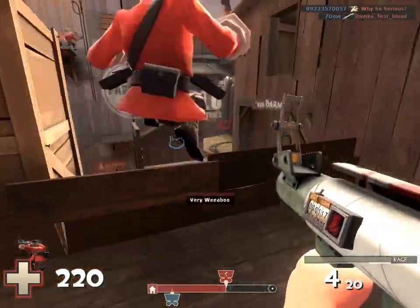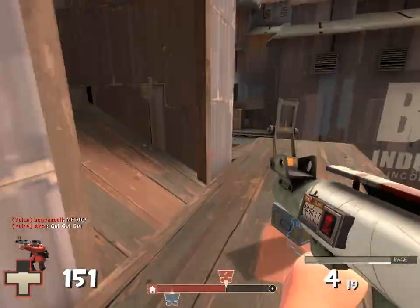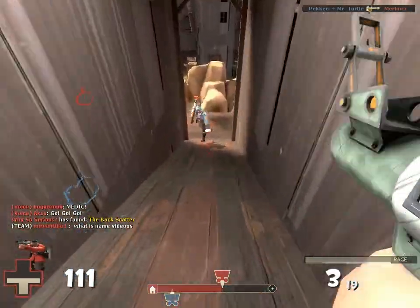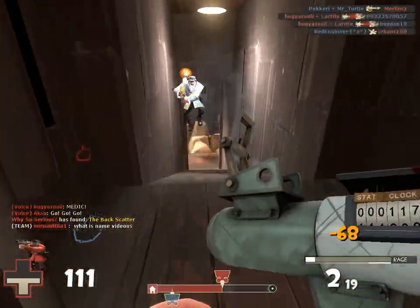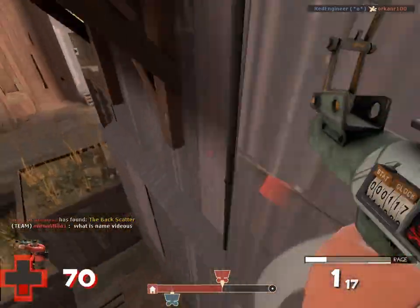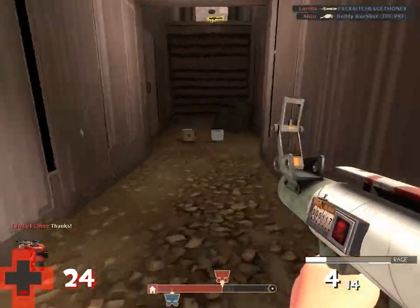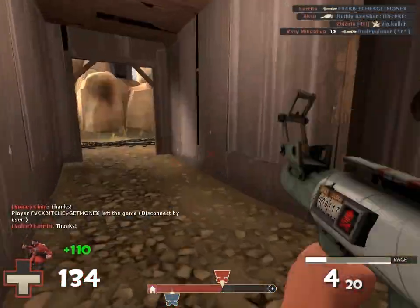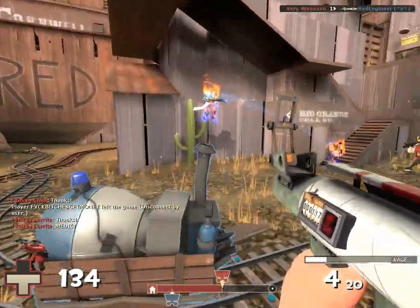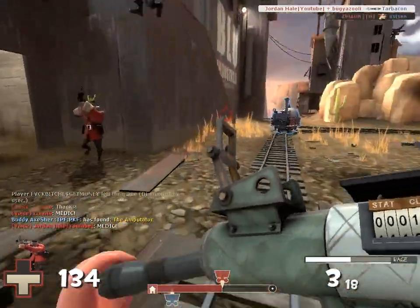The first and primary thing about the soldier — if it weren't for this mechanic, the soldier would be less popular today — is rocket jumping. The thing that is so unique to this game: you can just rocket jump across the map.